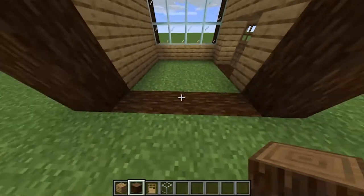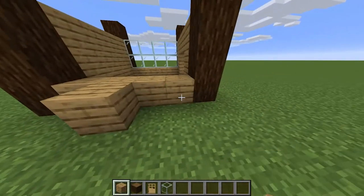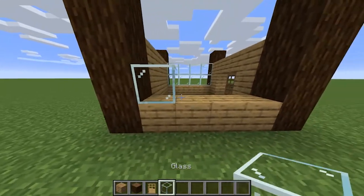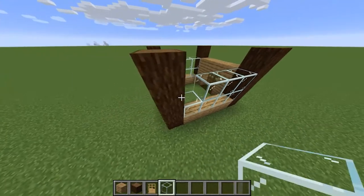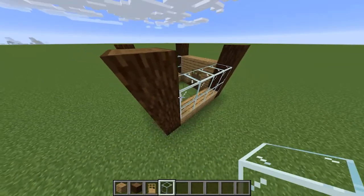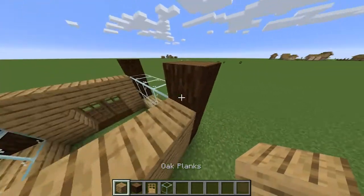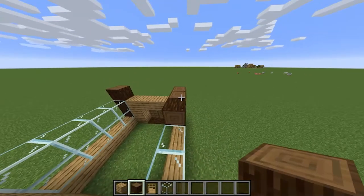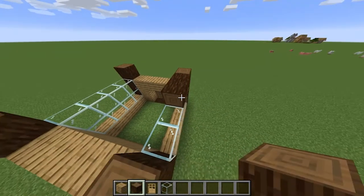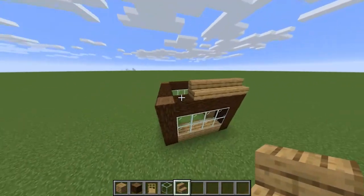And then just repeat that on this side. Now get your wood again and do this. Now grab your stairs and go round the roof like this.